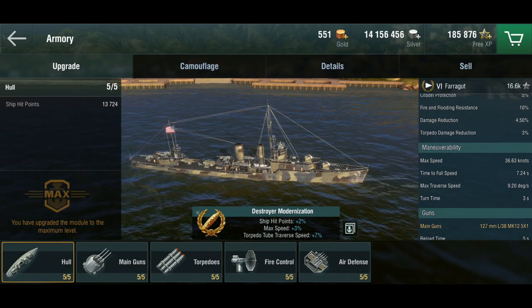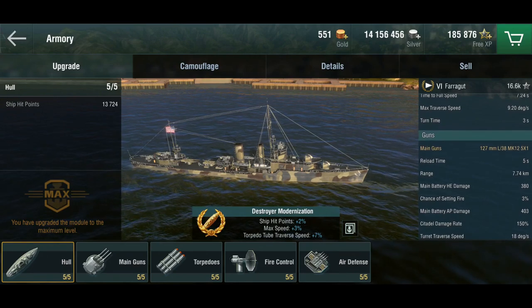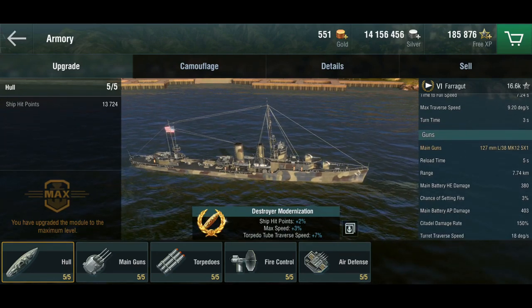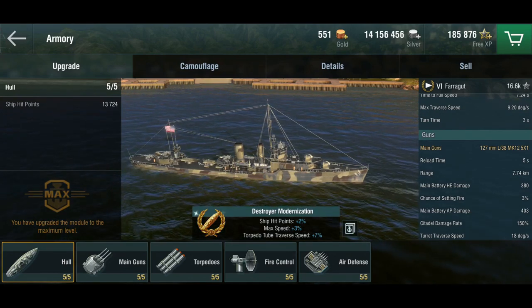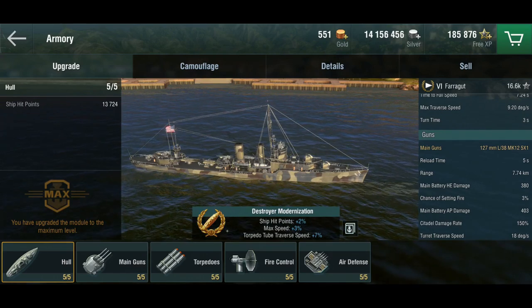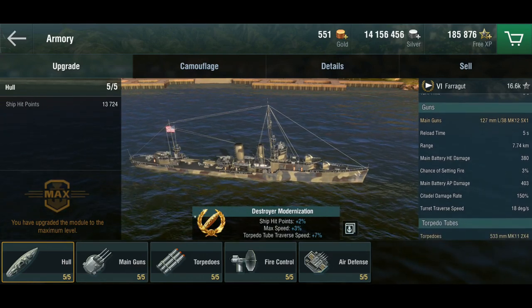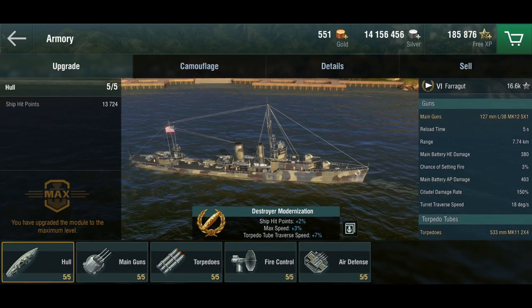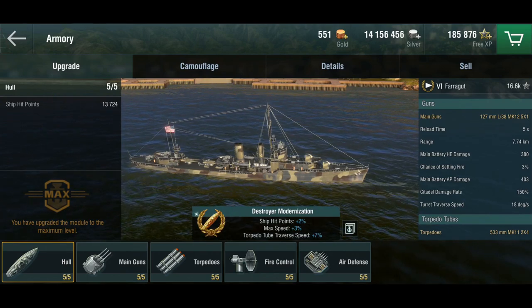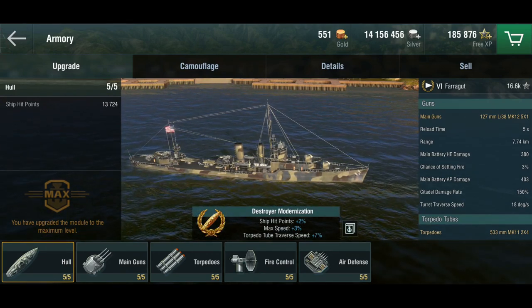She's very small and maneuverable, as a destroyer should be. She has good guns — five 127mm standard destroyer guns with a fast five-second reload, good high explosive damage, decent armor-piercing damage, and turret traverse up at 18 degrees per second. These turrets swing around very quickly, unlike the Japanese destroyers, which tend to struggle with turret traverse quite a bit.